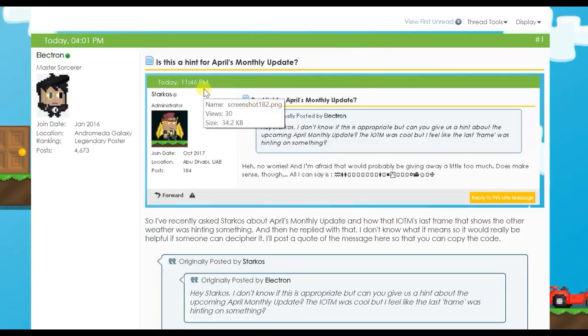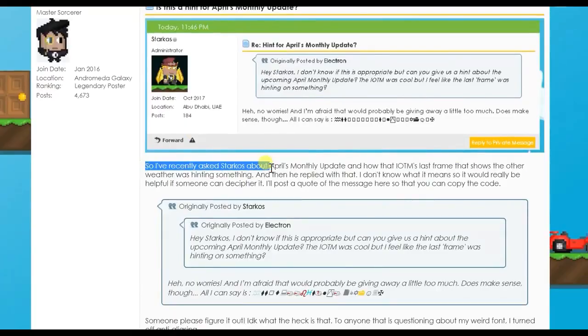So he recently asked Starcoast about the monthly update and the item of the month. If you've seen that gif, there's a little green thing, so I'm pretty sure it's elemental. He asked if that was a hint, and Starcoast said, 'No worries, but I'm afraid that would probably be giving away a little too much.'